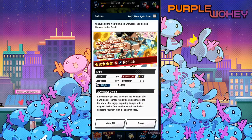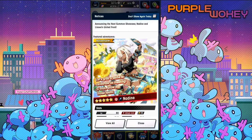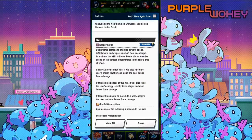Nadine — an eccentric girl who arrived in the Holodome after a whimsical journey to sightseeing spots around the world. She enjoys capturing images with a magical device from another world and insists on taking selfies with her friends. 'Let's grab a selfie, celebrate us meeting, come on, show me those teeth.' It does kind of look like a Sheikah Slate. Snappy Selfie deals flame damage to the enemy directly ahead, inflicts burn, and dispels one buff from each target. In addition, this skill will deal bonus damage to enemies based on the number of teammates in the skill area's effect.